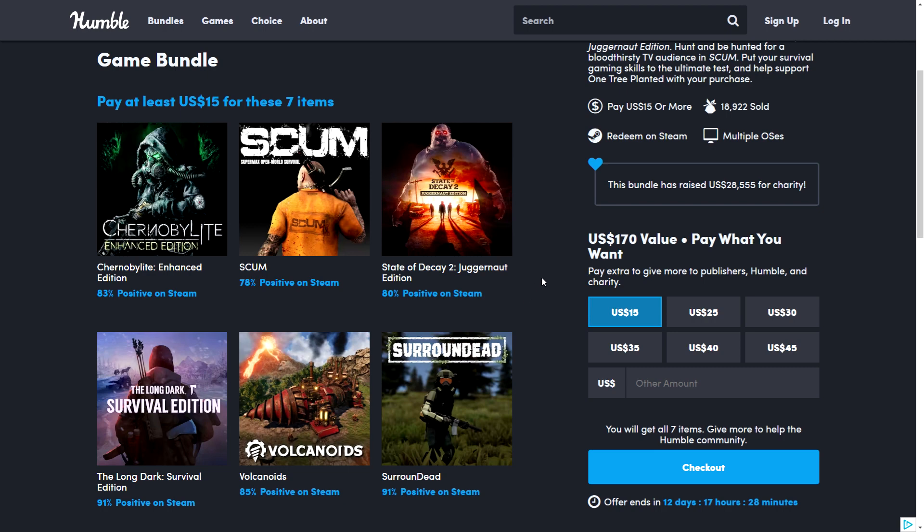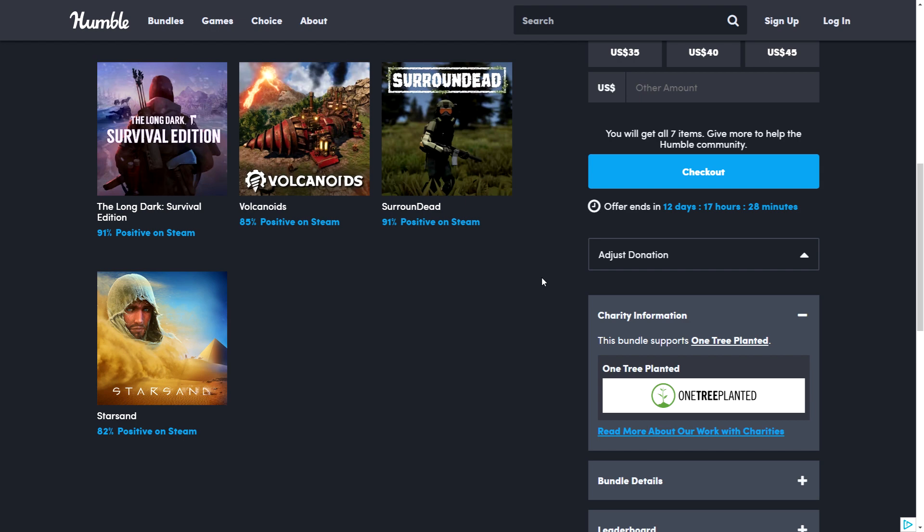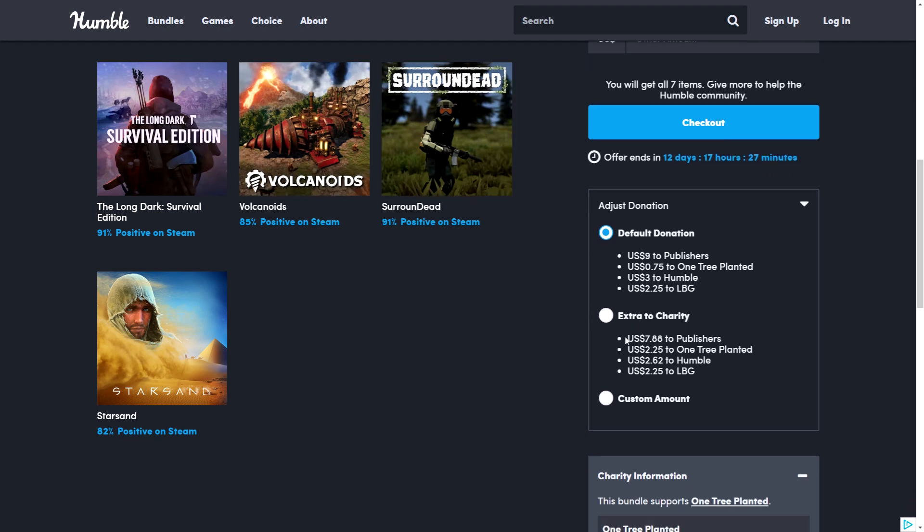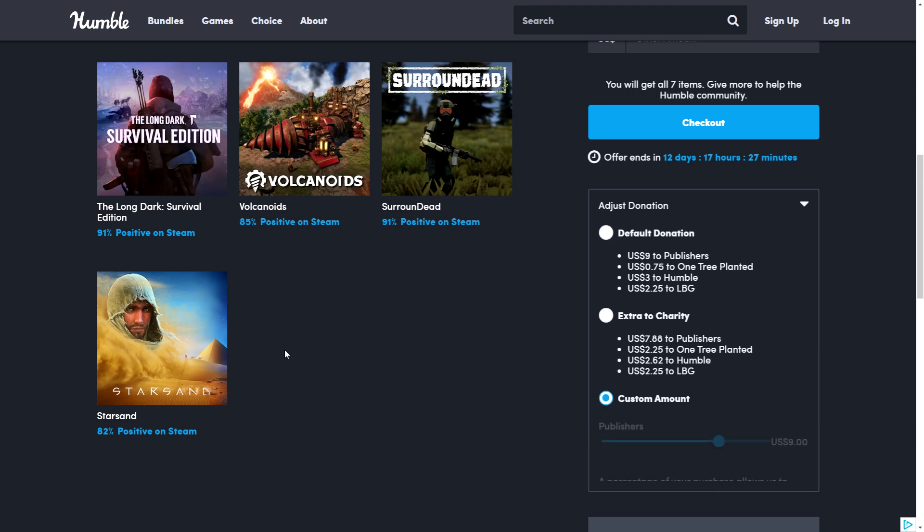If you're interested, I'll put the link below — check it out. I am partnered with Humble, so if you use the link below I'll get a small cut. You can even choose how much comes to me. They have a very unique system where you can select how much of your money goes to the people involved with each bundle sale. There are four parties involved.